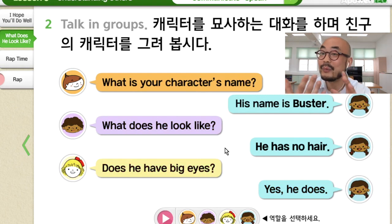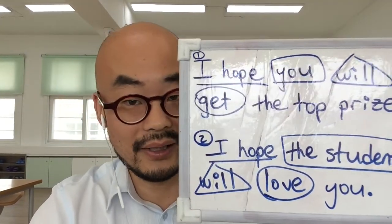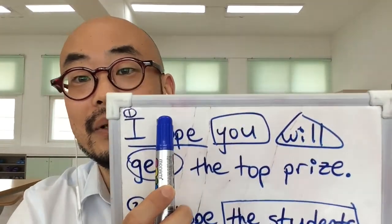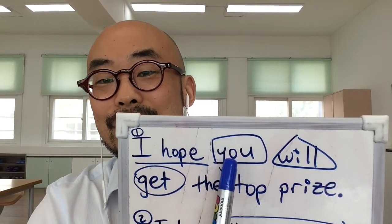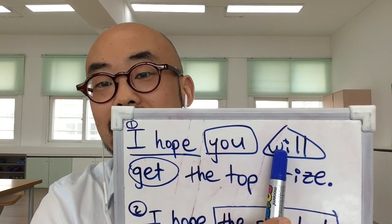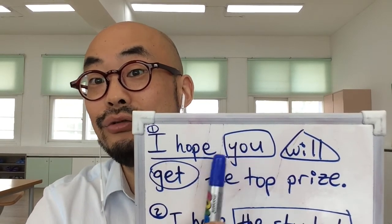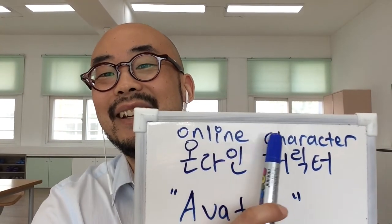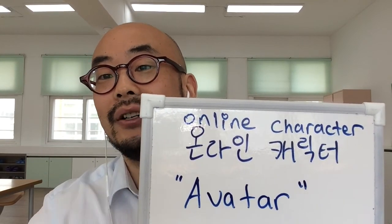So this is how you talk when talking about someone else. 얘들아, 오늘의 키 포인트는 요거다. I hope — 그 다음에 you will — will — 그 다음에 동사 — 그 다음에 어떤 목적지. This is the most important point today. Remember this order. A smaller but still important point: Online Character — the correct English word is Avatar.